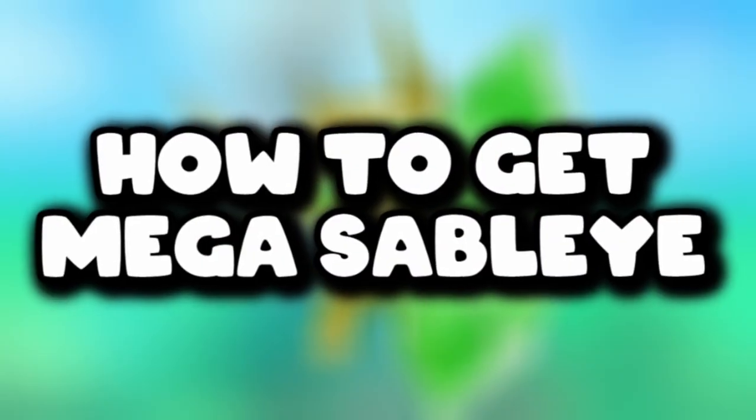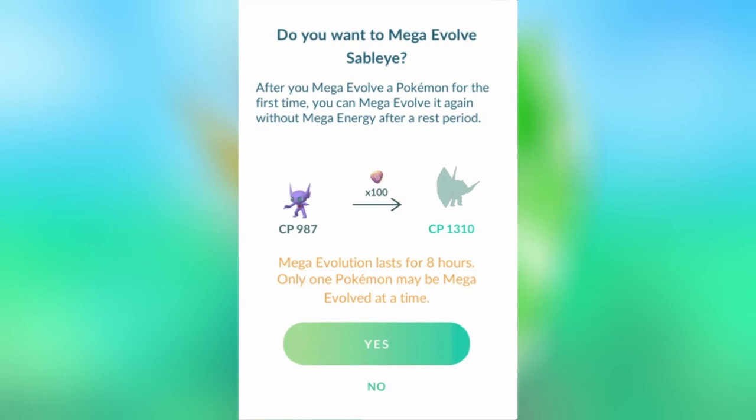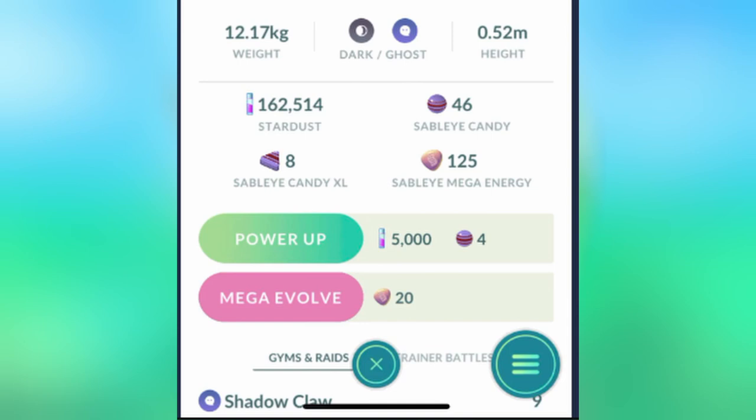How to get a Mega Sableye? It's important to note that you can't catch Mega Sableye directly from the raid — the raid boss will always appear in its base form. To obtain Mega Sableye, you will need to collect 100 Mega Energy. After your first Mega Evolution, you won't need Mega Energy to evolve that Pokémon again. You can earn Mega Energy by completing Mega Sableye raids and by walking a Mega Sableye as your buddy.